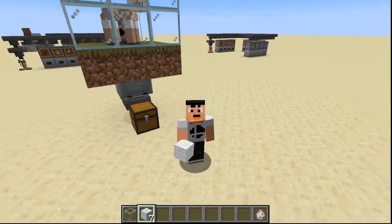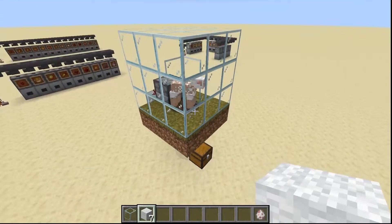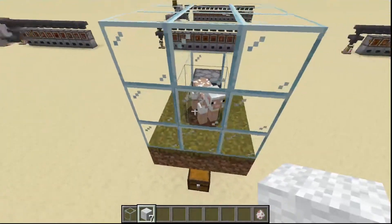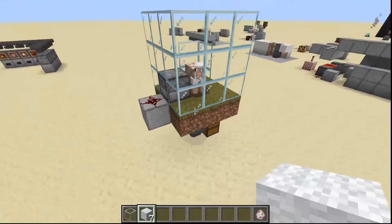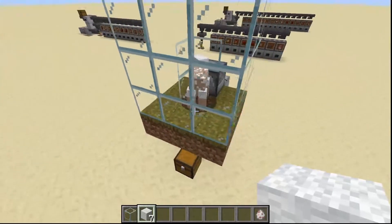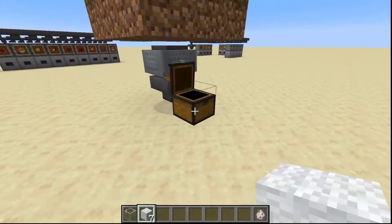Hello everybody, my name is Bullet Bill and this is another simple redstone build. In this episode we have an automatic sheep farm that will get you pretty much all the wool that you could want or need. It's very simple and completely automatic — once it's set up, I don't have to do anything. As soon as it's built it will start getting wool for me just like this.